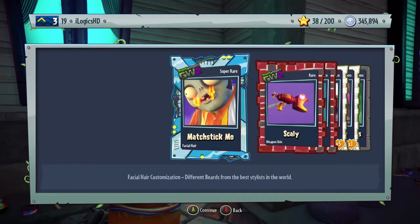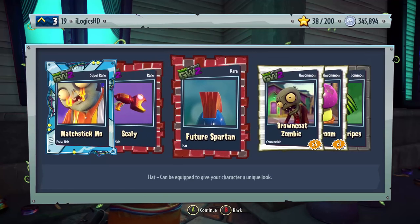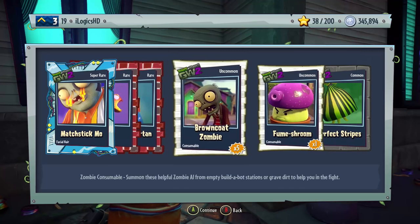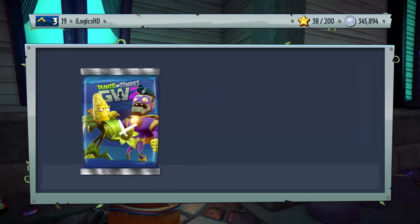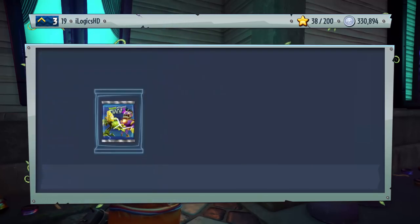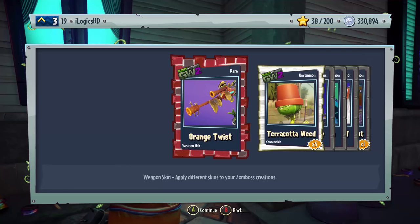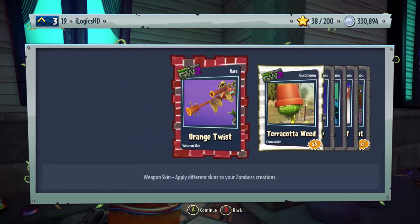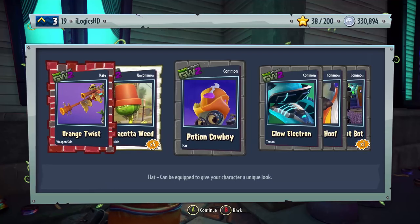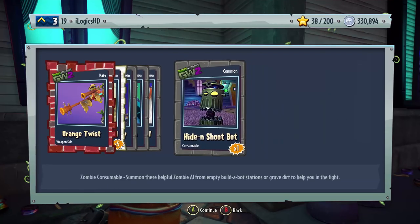We get Matchstick Mode facial hair, Scowly Weapon Skin, Future Spartan — I don't know what character that is because it doesn't show them. Then Brown Coat Zombies, some Fume Shrooms, some Perfect Stripes. Next pack: Orange Twist Weapon Skin, Terracotta Weeds, Potion Cowboy, Glow Electron, Four Toad Hoof, and Hide and Shoot Bot.